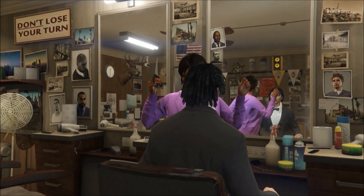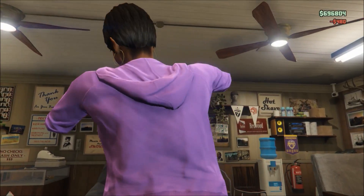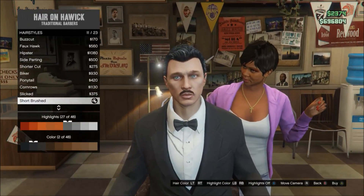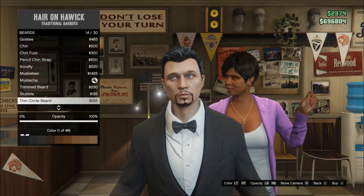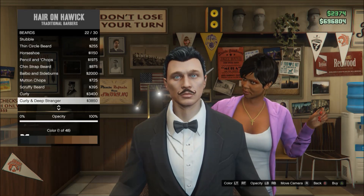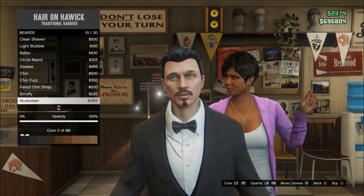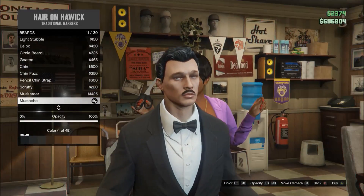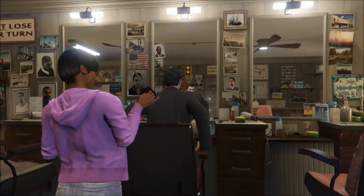After you've done that, put the moustache on. You could make it white but you can't put highlights in it, so you'd have a full white moustache which he doesn't have. Go to beards and put on the normal moustache. He has a gap in between it but you can't replicate that exactly, so go with the normal moustache set to colour 1.